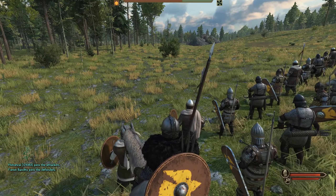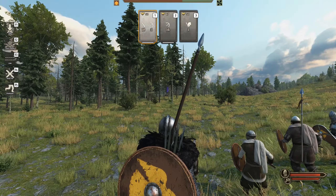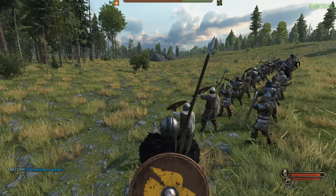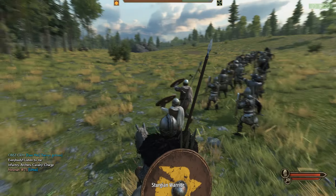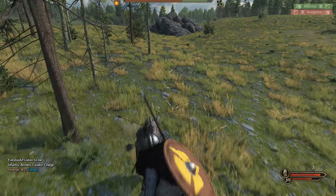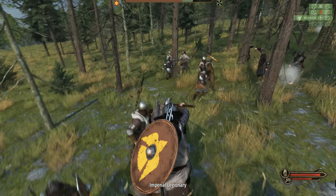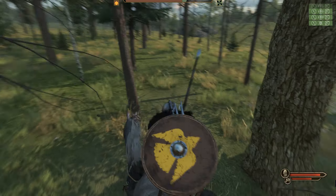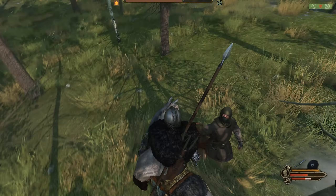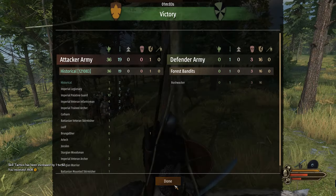Let's attack these forest bandits. I'm not sure how to point an attack direction after the last patch - if you know, let me know in the comments - is it one of the F buttons? Let's just charge them everyone. You want to close in with forest bandits as soon as you can because they're nasty with their arrows and bows. We won - skill tactics improved and we got some money as well.